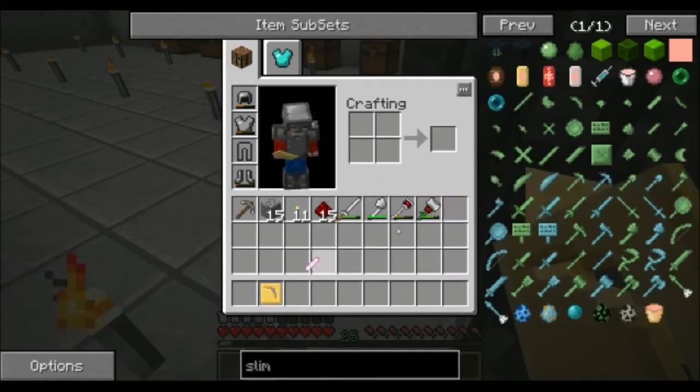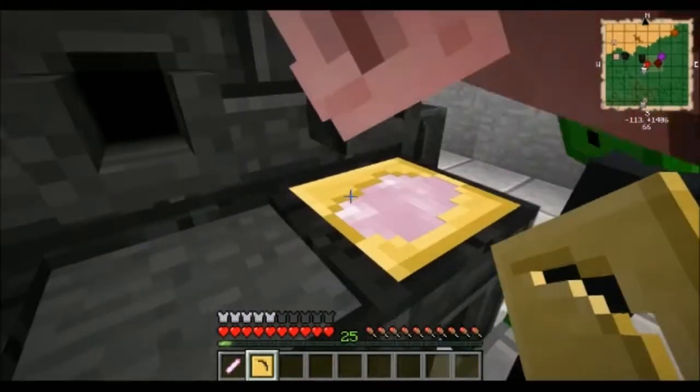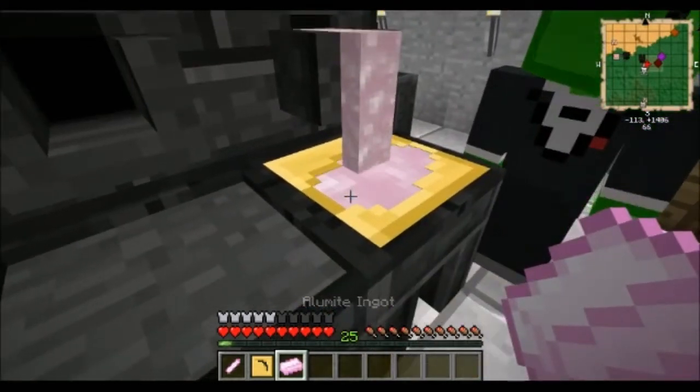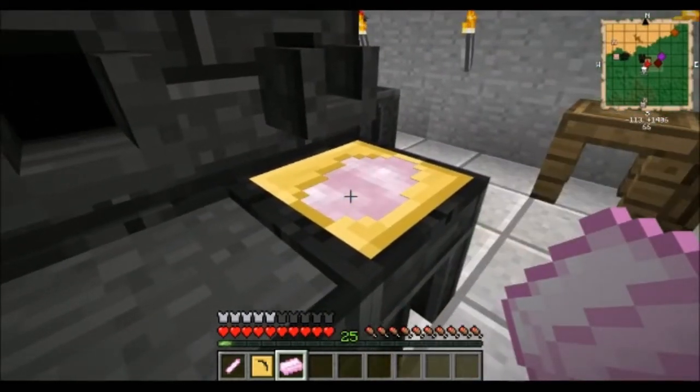I'll make the rest of it into ingots. Just make ingots because then I can put them back in my cell if I need them, and then put them over here in my alloys chest.